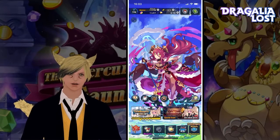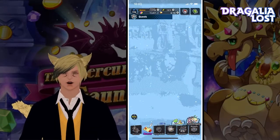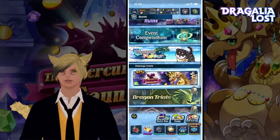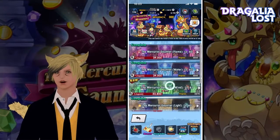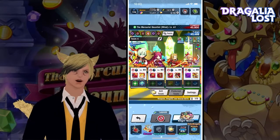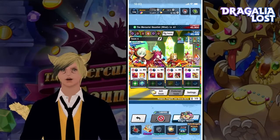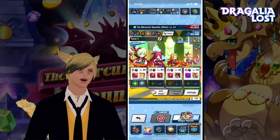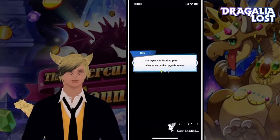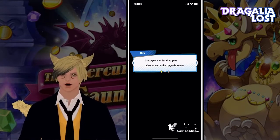Hello guys and welcome to another video for Jagalia Lost. There was a new thing released — more than a new thing — more levels for the Mercurial Gauntlet, so I haven't tried them yet, but that's what we're gonna do today. I'm gonna use this team: Lowen, Mim, Lil, and Kimono Ellie for buffing, and see how it goes. I hope I don't have any issues, but we'll see.